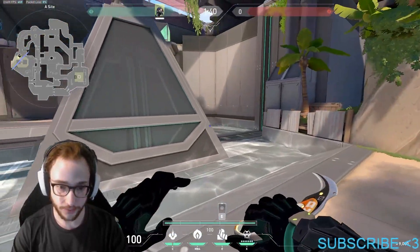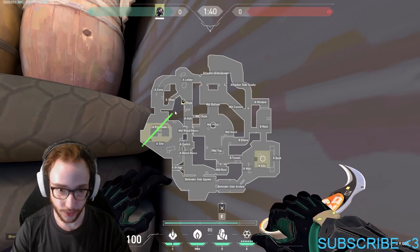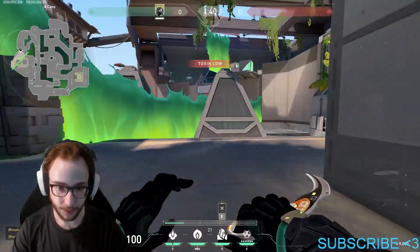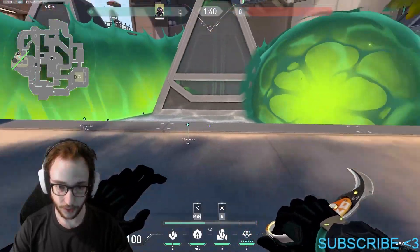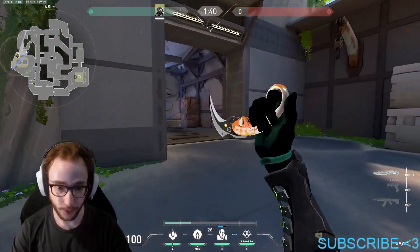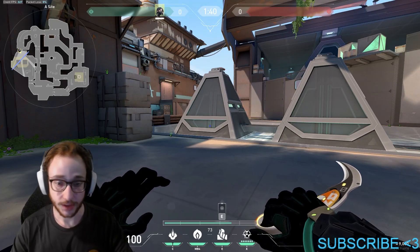The next tip is to learn the best walls and orbs for her strongest map. Here's a default wall for A site on Breeze when attacking. You come into this corner and line up your wall here, splitting the pyramid in half. This allows your team to clear close and push all the way up to site. You can also throw an orb here — in combination with the wall it gives your team full control of this area. Just be cautious of getting flashed through the walls or tagged by drone and darts, especially in lower ranks.